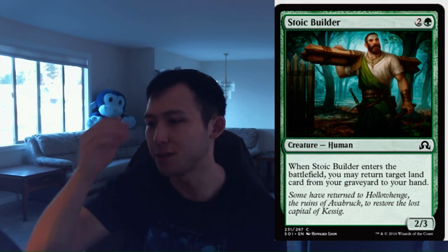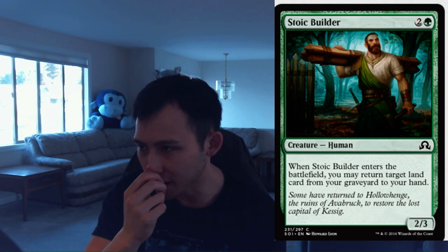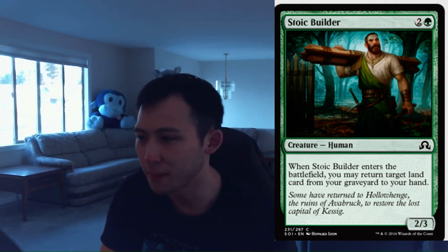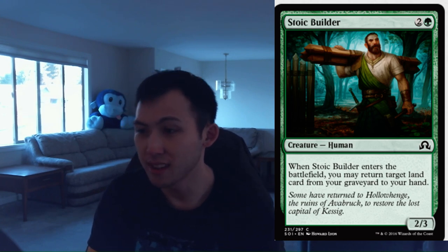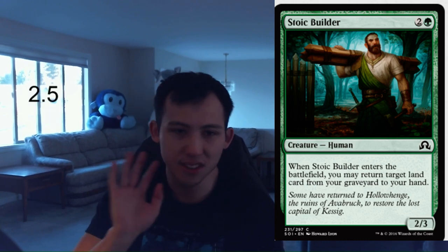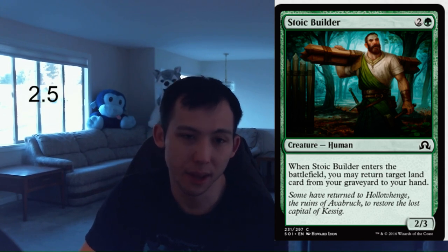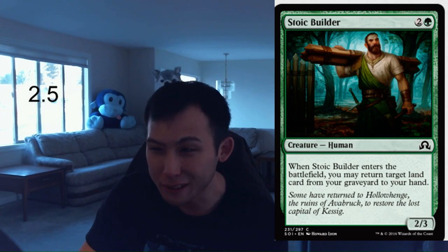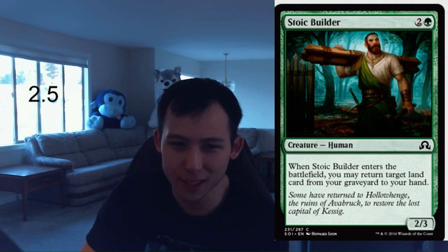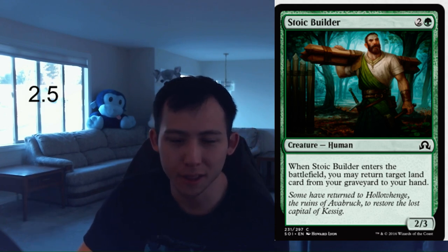Stoic Builder. 1 green, 2 colorless for a 2-3 human. When Stoic Builder enters the battlefield, you may return target land card from your graveyard to your hand. So 2-3 for 3. There are some human synergies, though not many, and you can return a land from your graveyard to your hand. This card's fine — not great, it's fine. In the right deck it's going to be obviously decent, but overall it's just playable, not amazing. I'm going to give Stoic Builder a 2.5. I think it's like the same power level as the wolf, though the wolf should probably be a 3.0 — but I think the wolf is overhyped.